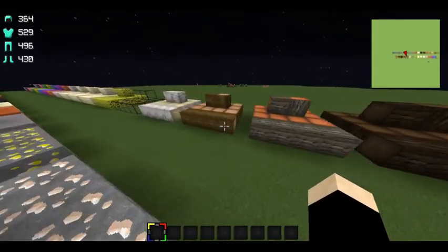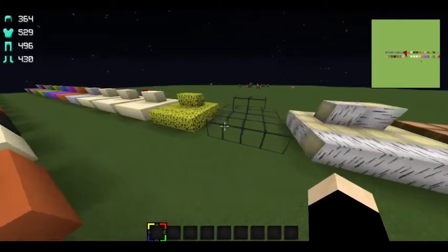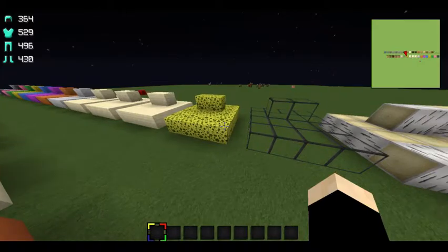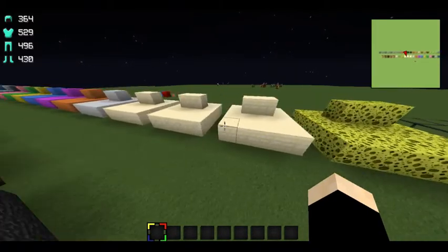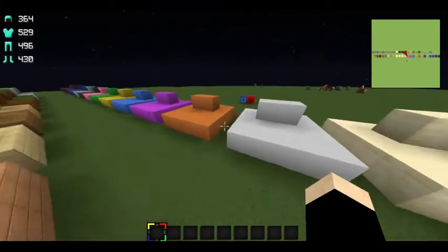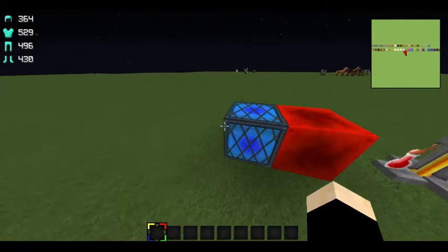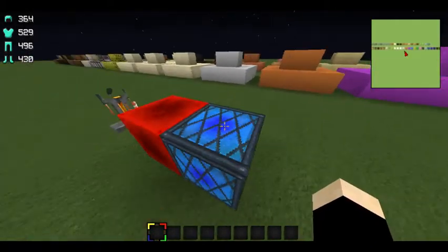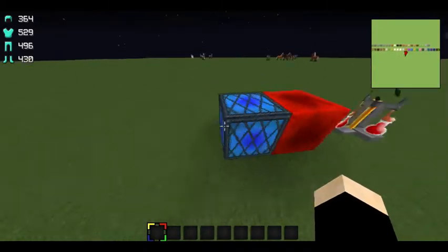Here's the logs in different formats, the glass. I didn't do all the glass because they basically looked all the same. Here's the sponge, the sandstone, and more wool. I kept my original redstone lamps — I thought these redstone lamps looked really nice, so I went back to these.